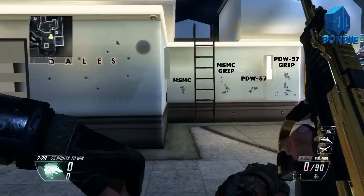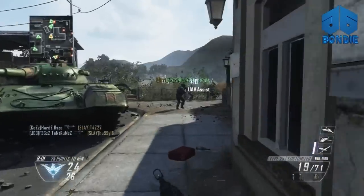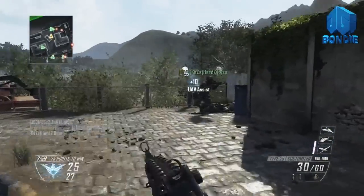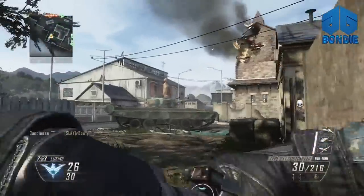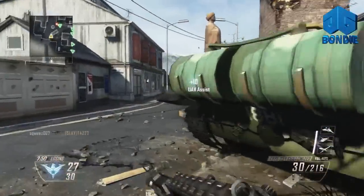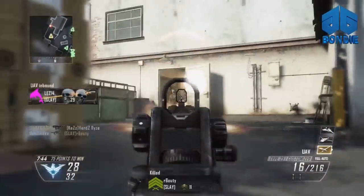I've cropped all the bullet spreads into one picture in Photoshop — my skills aren't amazing, but you can clearly see the MSMC without grip looks a lot better, with bullet spreads much tighter. The MSMC does seem like the more accurate gun overall, while the PDW moves more left and right. That said, I'd still say the PDW is the better gun purely because of magazine size — that extra 20 bullets could mean four or five more kills, and you don't have to reload as often.